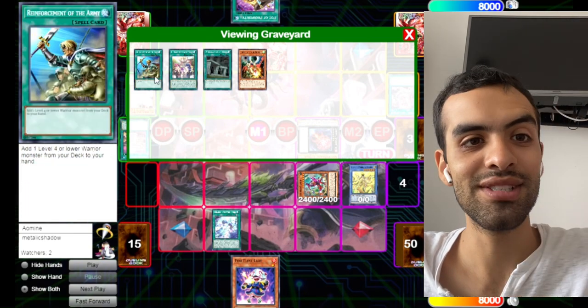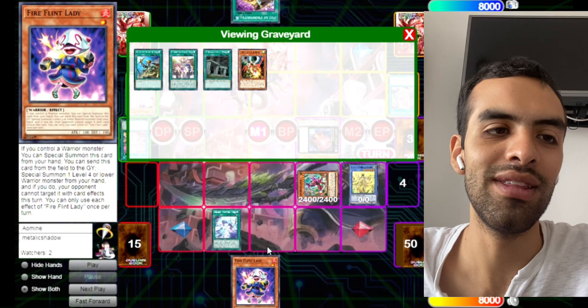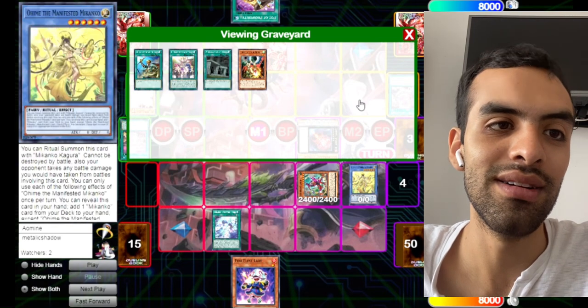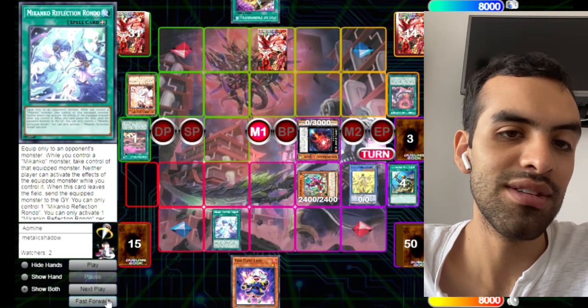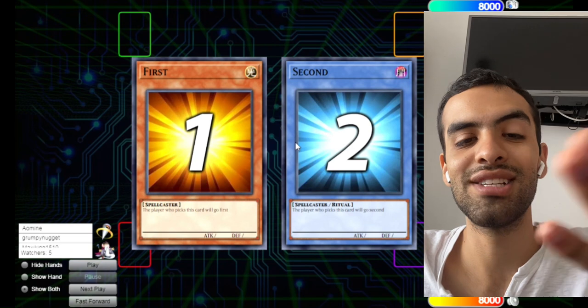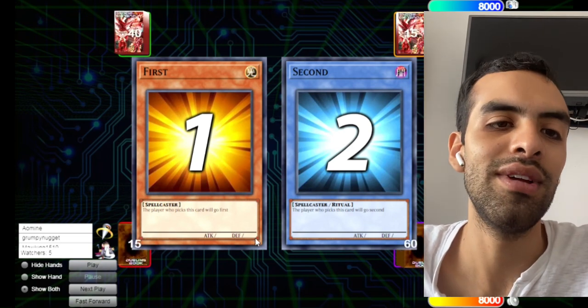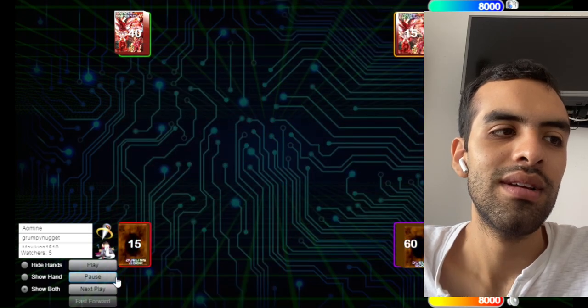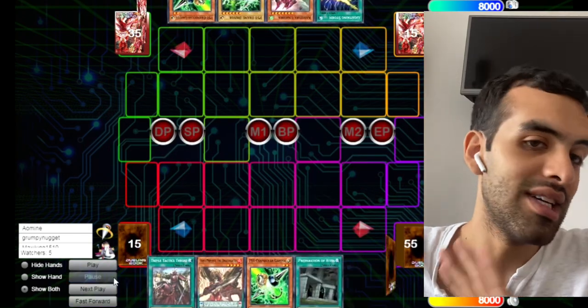But if this was connector, we could have gone connector Flint into Isolde, and then this could equip Durandal and get an extender and OTK really easy. We know we're losing because he has Shangriera to get a free Unicorn next turn and we didn't have any options. So one misplay changed everything.